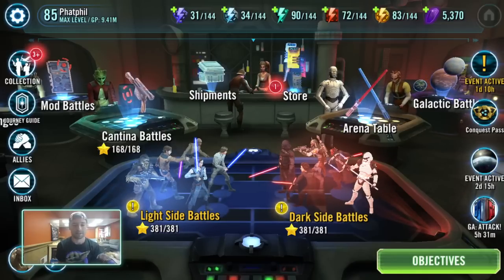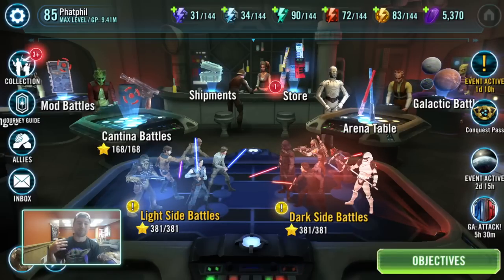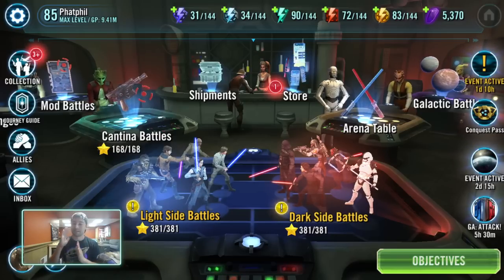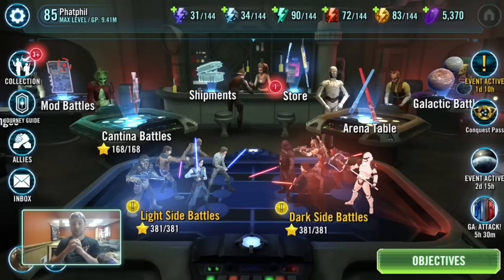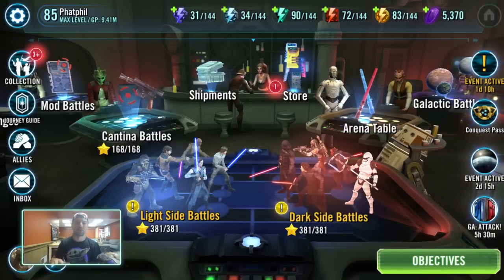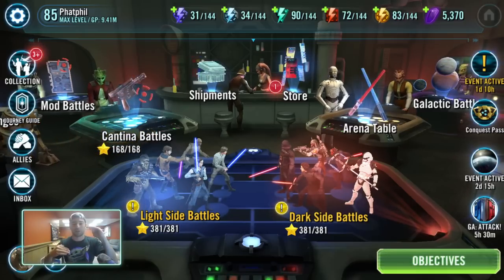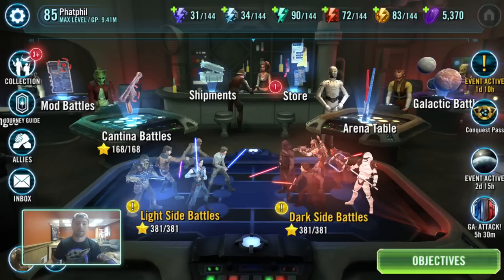Welcome back to another Star Wars Galaxy of Heroes video with Fat Phil. For this video I want to talk about Gear 12 and Gear 12 Plus and the bottleneck associated with both of those things. I look at them separately even though they work together to get you to Gear 13, where you can apply relics. There's a big bottleneck in this game for a lot of different reasons, and I'll dive into how I farm each of these things — some tips and tricks to not only overcome this bottleneck but find that balance so your account doesn't end up suffering.